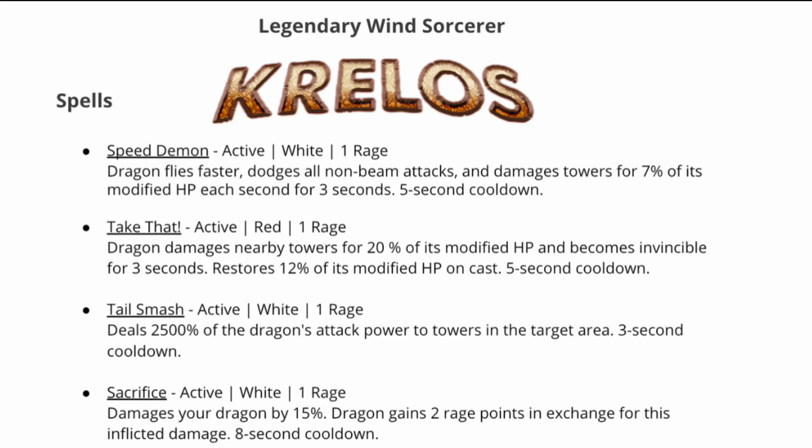How I would fly this dragon is: while on the turn, fire Tail Smash to destroy two to three towers, preferably destroying the ice flak and/or storm tower, and then choose between activating Speed Demon or Take That. If a red mage is present, you can still activate Take That — it just will not deal damage to the towers. However, activating Take That first will allow you more time to attack the other towers, and then before that three second protection runs out you'll be able to use another Tail Smash, followed by whichever spell you did not use initially.